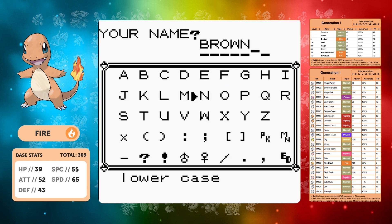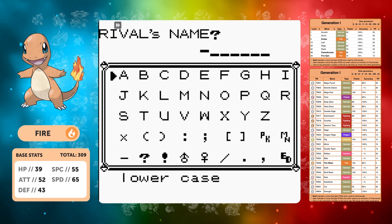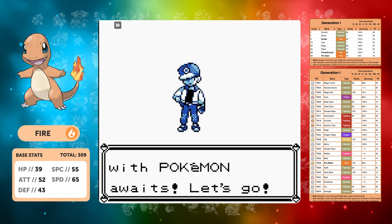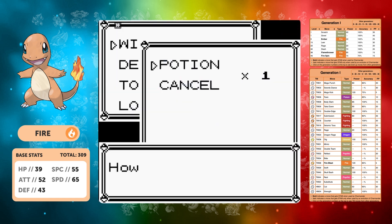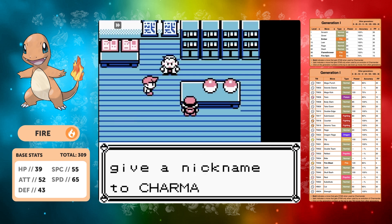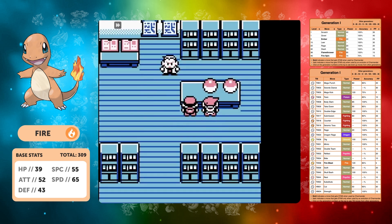Stats-wise, it's got a base 309 total and the majority of that is based in its speed, which is perfect considering we had such a slow run last time. Fire types generally aren't too good in gen one. We're going with the rival name Henry the Angular. I'm naming the Charmander 'Lil Flame' because he's a little flame — he's got a little flame on his tail and he is the baby of the Charizard line.